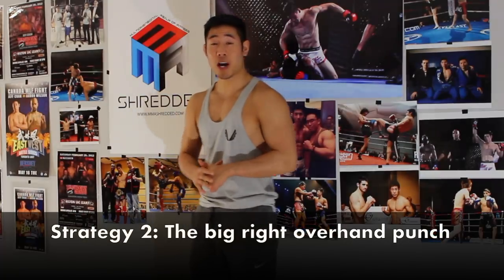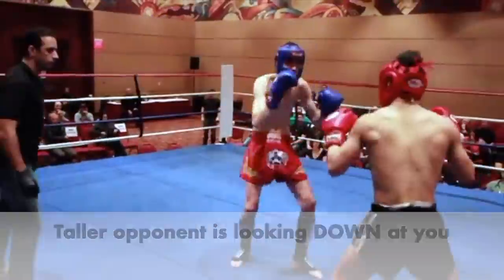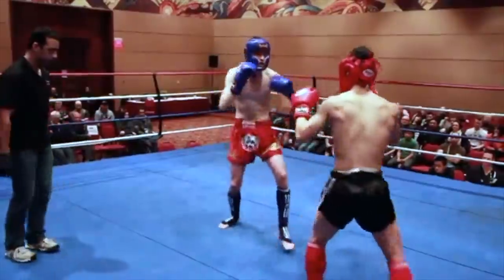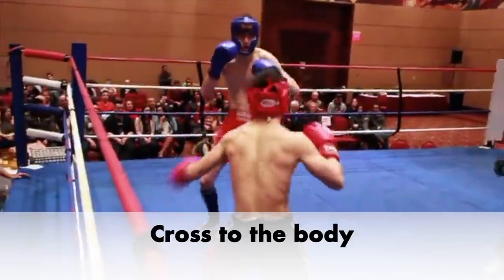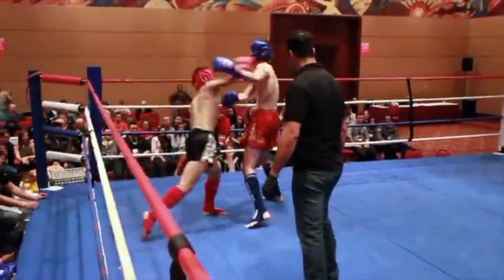The second strategy is to try to land a big overhand right punch. This is because your taller opponent is looking down at you, so his hands are probably lower because he needs to see you. If there's any punch that they don't see coming, it would be the overhand right, the uppercut jab, or the cross to the body. An effective combination would be to leap in with an uppercut jab and then throw the big overhand right.